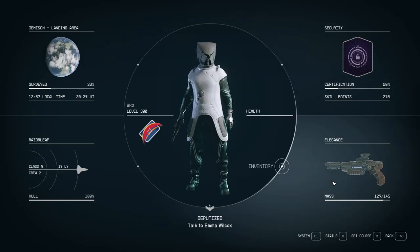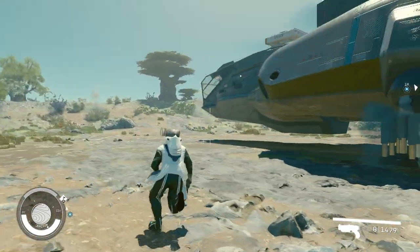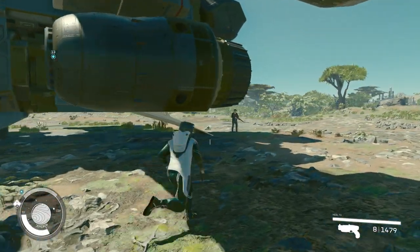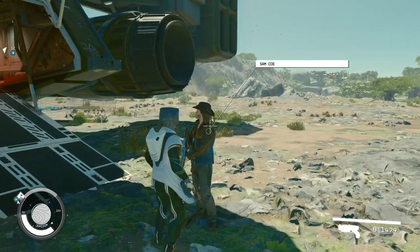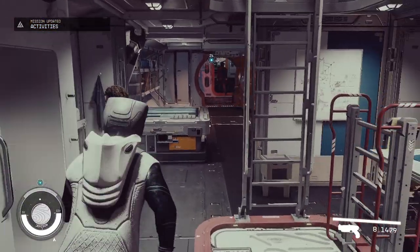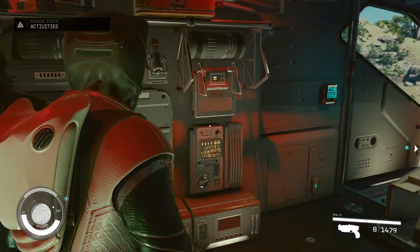Here's how to do it: equip a lot of items, get everything on yourself, and make sure your mass is almost at maximum. It's self-explanatory — you'll use oxygen when running. Oxygen runs out pretty slowly normally, but instead of running at 75% capacity, you want to overload yourself.